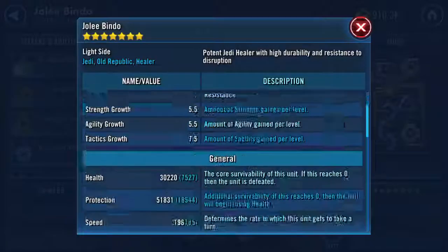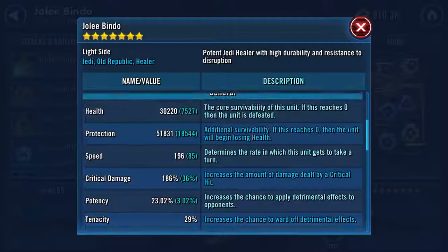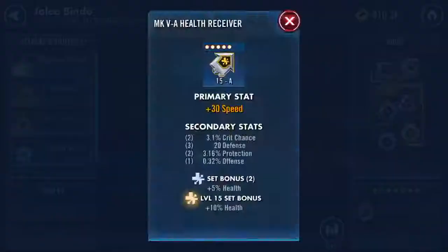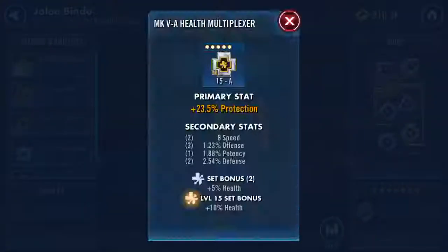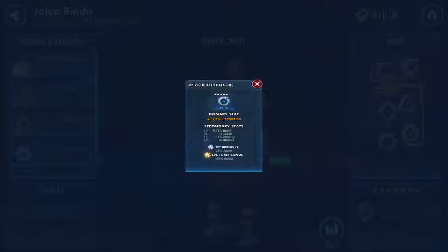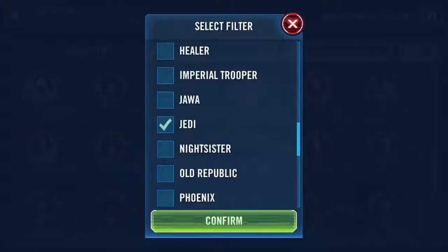This is very well mounted — don't change a thing except here: he does not need a crit damage triangle, he doesn't hit hard at all and will crit for only about 3k. Give him a health percentage triangle instead, and you can give that crit damage mod to somebody who needs it more. Protection is okay, but health is always preferred for Jolee.